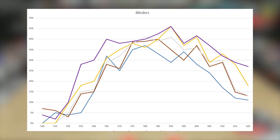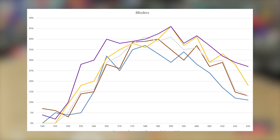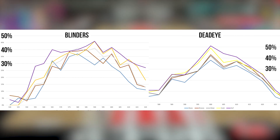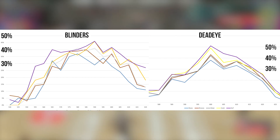The blinders graph is going to look a little crazier than our Deadeye graph because it was difficult to get consistent contests at around the same contest percentage, compared to Deadeye where it's much easier to get those consistent contest percentages — that's why we took so many shots for this test. On screen you can see blinders on the left with Deadeye on the right, and blinders is just better at raising the entire green window in general, especially on the edges, while Deadeye focuses more on improving the center of the green window.